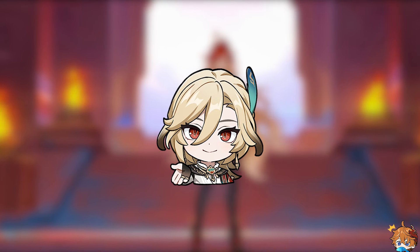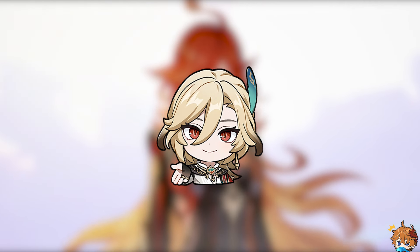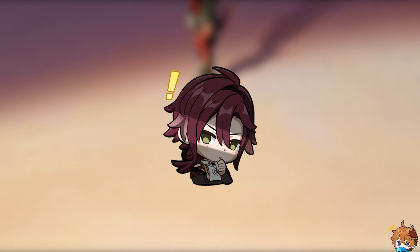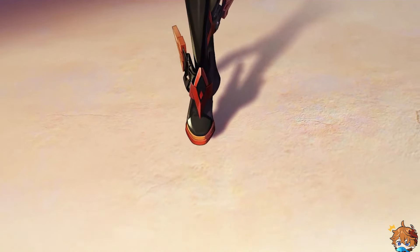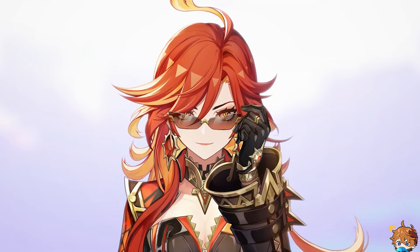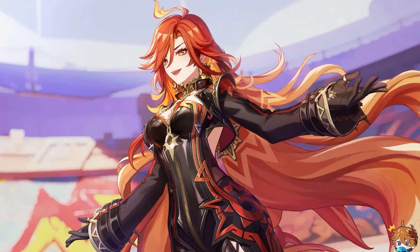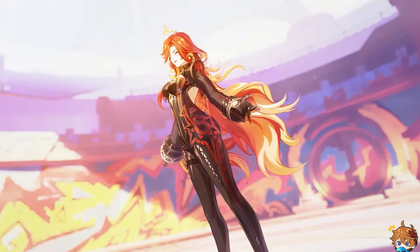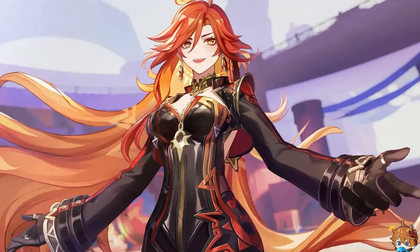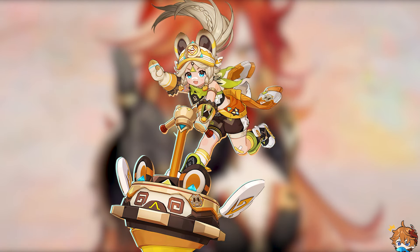We talked a lot about version 5.0 details in our previous videos, so give those a watch to find out more. For phase 1, Mulani and Kazuha are expected as the 5-stars. In phase 2, get ready for banners featuring the new Dendro character Kinnich and a rerun banner for Raiden Shogun. New 4-star character Kachana will most likely appear in phase 1.